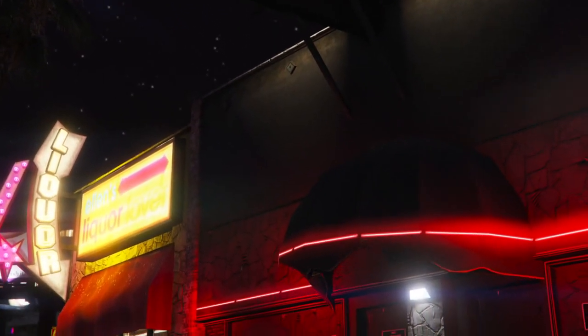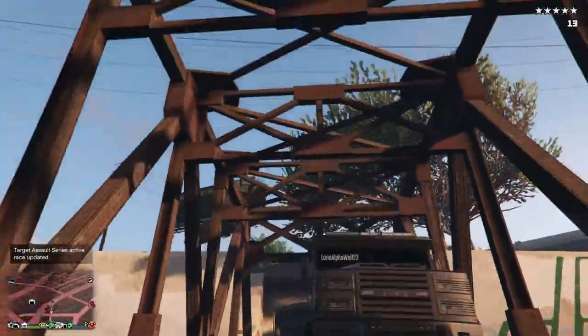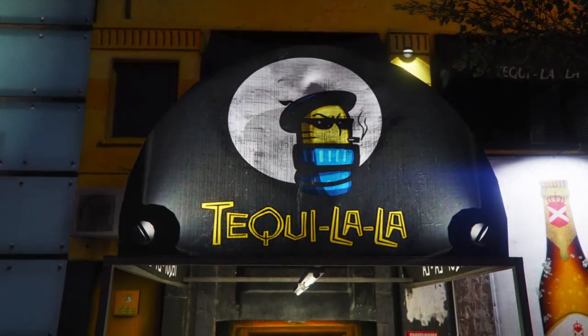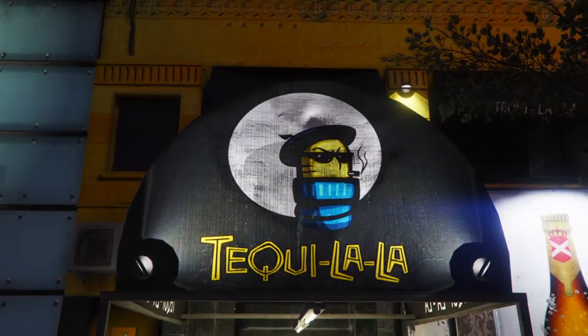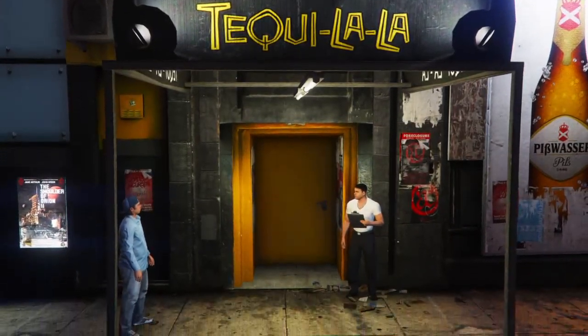Last but not least of the confirmed clubs, we have a place called The Dungeon. This looks to be a heavy metal style club based on the people outside. I would say this would be a popular club. Now I'm going to be talking about the places that might be nightclubs. Let's start off with Tequila Law — if you want to know how to get in this building, go check out my last video. By the looks of it, it seems to have a punk rock, anarchist kind of theme, so if this would be a nightclub, that's what the theme would be.